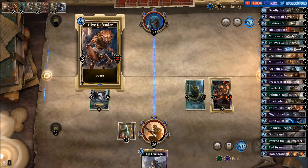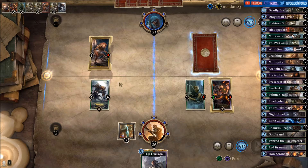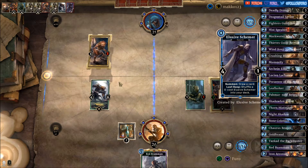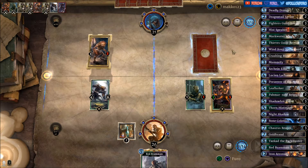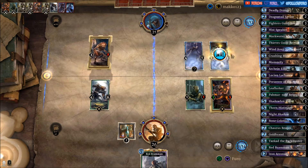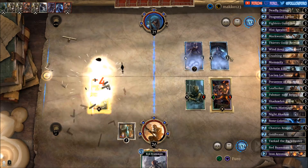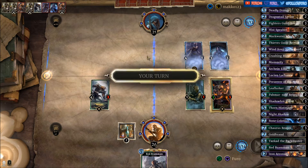We can take out the Hive Defender here and get another card draw — that would be pretty huge to gain some momentum back. The Elusive Shema draws him another card — Cunning Ally. That's a Firebolt for free. And he's attacking the Renegade, not giving up the card.